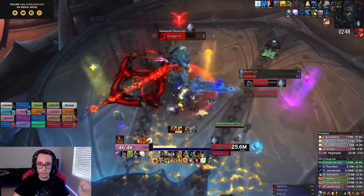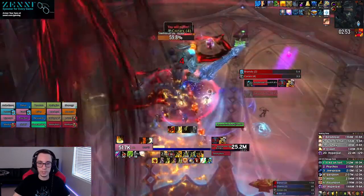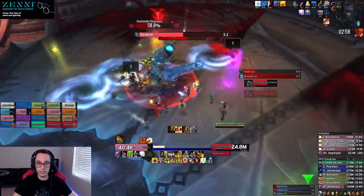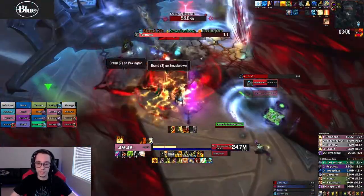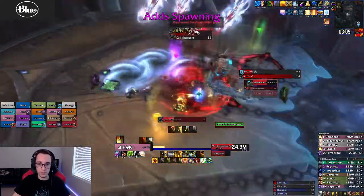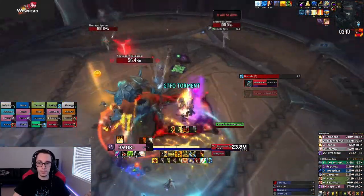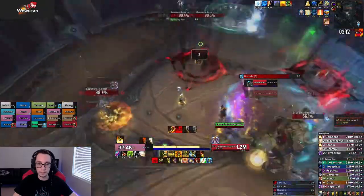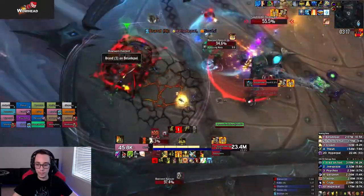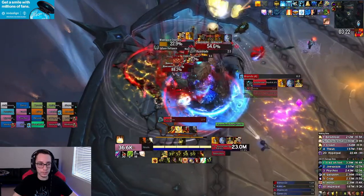First intermission done. Right at the very end of the intermission, spread out as soon as you can, because as soon as the intermission ends you get a set of torments. The animation starts at the back of the room then progresses forward, so during the intermission you can tell which of the slices are safe and which have adds in them. Then you get a set of adds — you deal with it the exact same way: kill the overlord, group everything else on top of it, cleave it down.